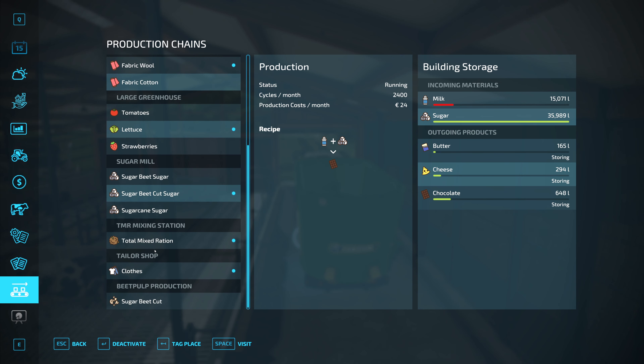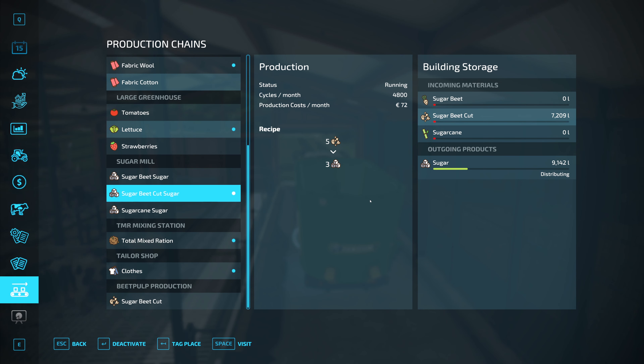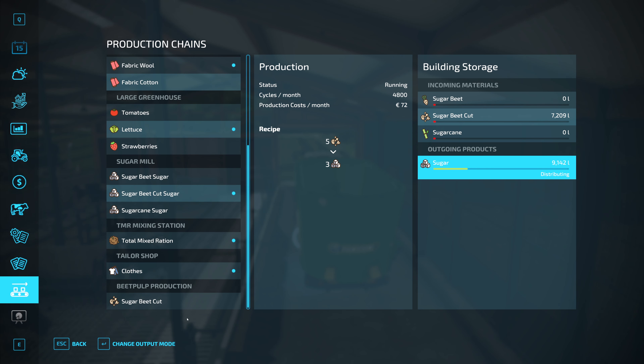Hello everyone! Thank you for joining me again for another episode of Farming Simulator 2022. We are here in Elm Creek and we have to take care of a merging issue — or should I say a very important issue — and that is our poor chickens.